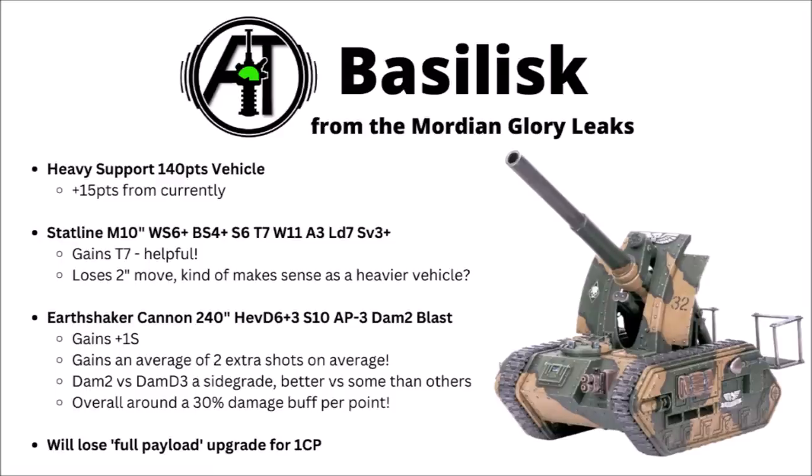The most interesting bit to me is the new profile for the Earthshaker cannon. It does retain its crazy 240-inch range — always good if you want to hit something on the next table over. Previously it had 2d6 drop-the-lowest for the number of shots; that's gone up to d6 plus 3, which is a big upgrade. Its hitting power has risen to strength 10, AP-3 and damage 2 with the blast keyword. With average rolling you could usually expect around about 4 or 5 hits out of the Basilisk normally; it now goes up to around 6 or 7 depending on your roll.